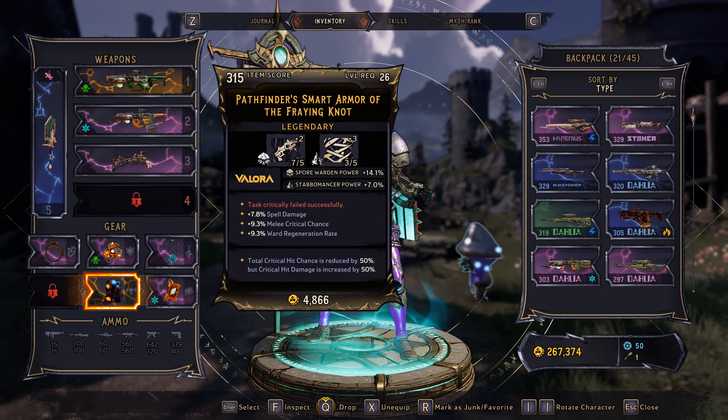Just high crit damage and high damage overall, but usually there's nothing too fancy about them. And then down here, we've got my armor as well. It does give me plus 14% Spore Warden powder, as well as plus 50% crit damage. But it does reduce the crit chance, but as long as you're hitting the crit spots, you'll be getting that plus 50% damage.